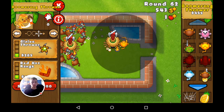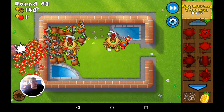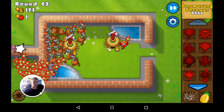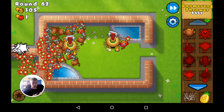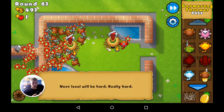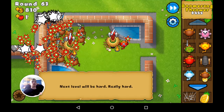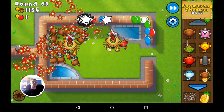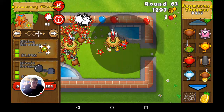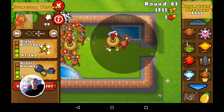Another boomerang thrower — Sonic Boom, Red Hot Rang, Gaia Thrower. This is round 63: this is where they send in a crap ton of ceramics, and in mastery mode this is where they send in a crap ton of moabs. You get four times the amount of ceramics than you're meant to — it's annoying as hell.